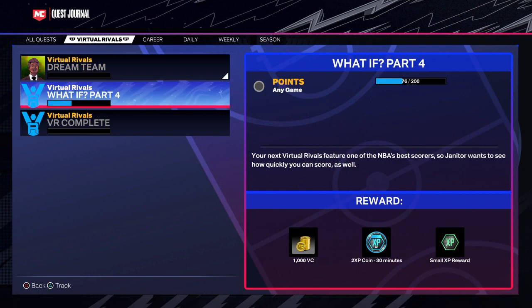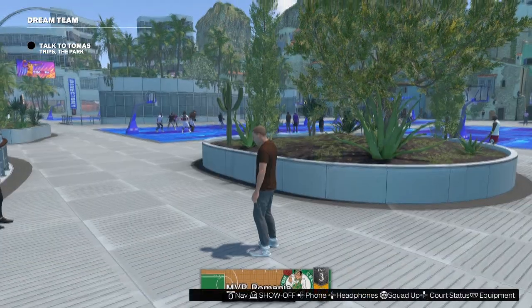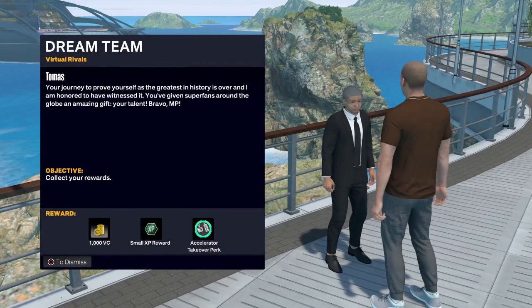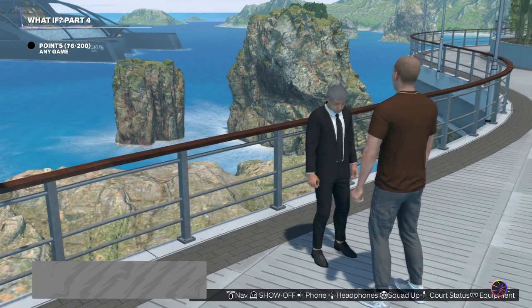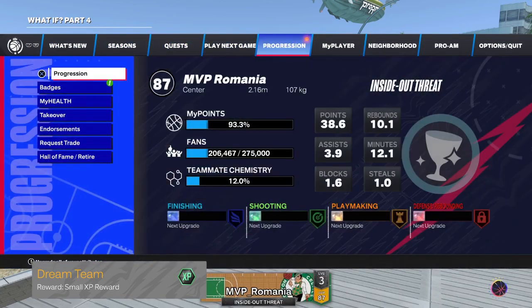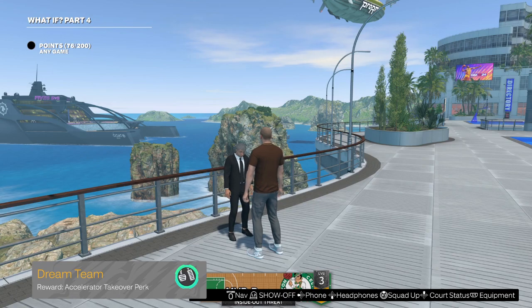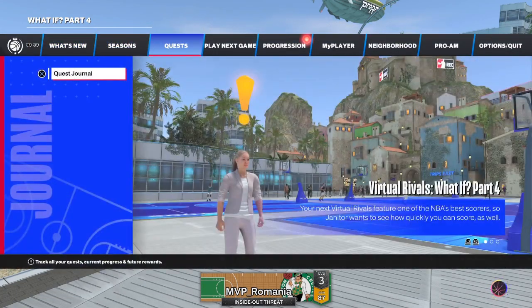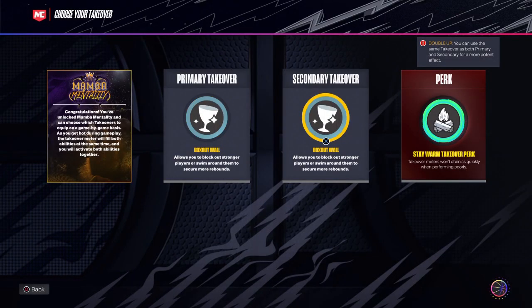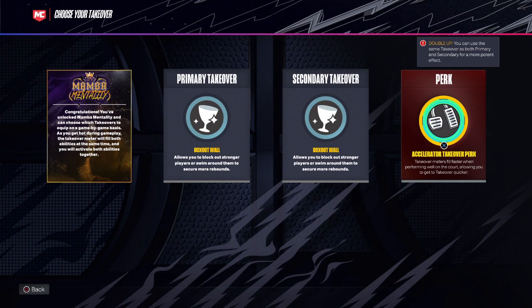After you play these games you'll get this quest. You go to park, and finally you get the accelerator. To equip it, go to takeover and equip your new accelerator.